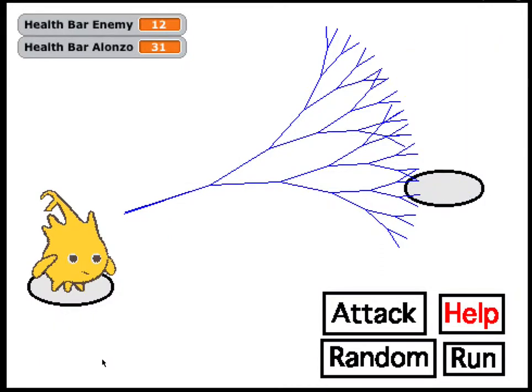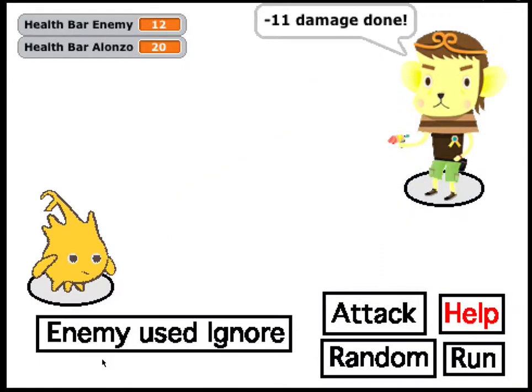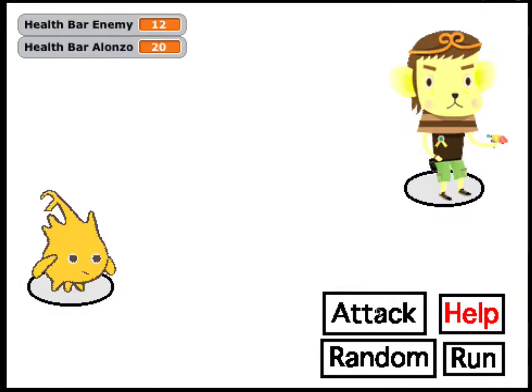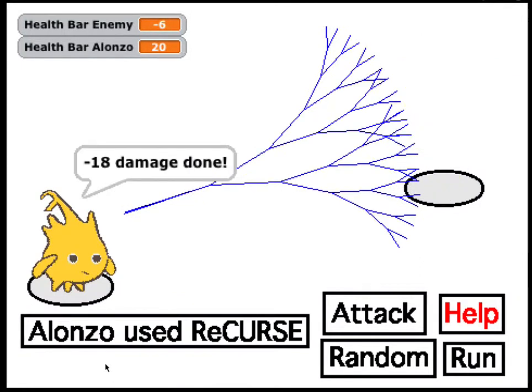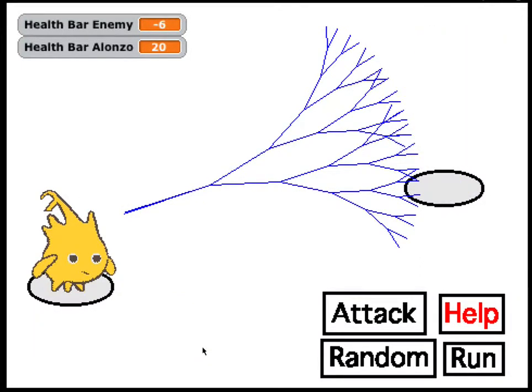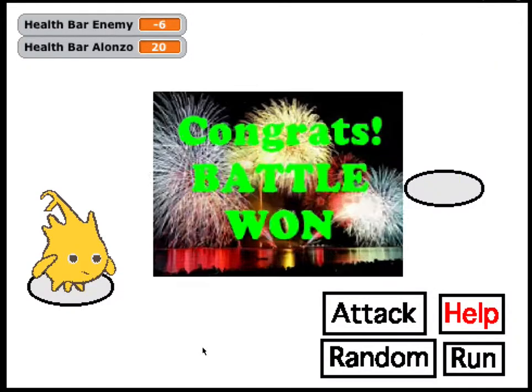Alright, we'll use Recurse as my favorite attack. Recurse is actually drawing itself using a block that uses recursion. And there's no way I'll let Max win right here. He lost his health, and we used variables to control health, and now we won.